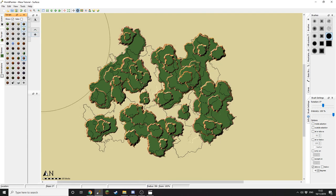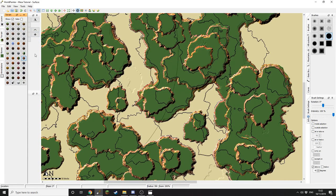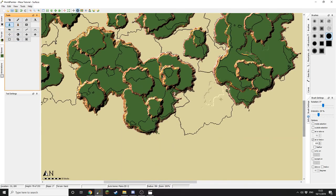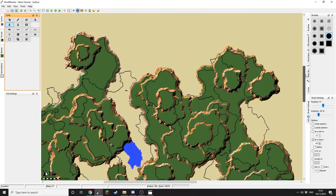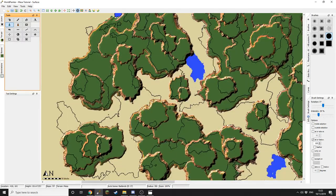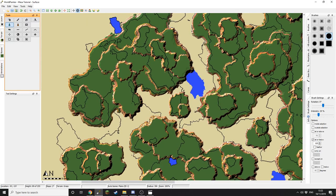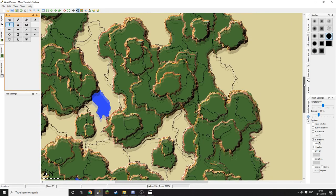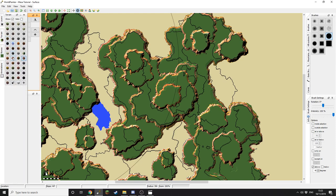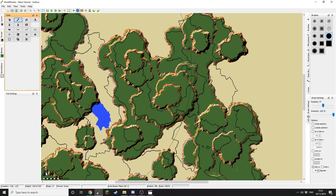To finish this off I'm going to go around and where there are slightly lower areas I'm going to add water. I like to think these little puddles are where water collects, because in my Mesas there is grass which means there's going to be some form of rainfall. If you'd like, you can also add a river going through — it's entirely up to what you'd like. I also like to add little patches of red sand, so I'm going to quickly go around and smooth it all up.